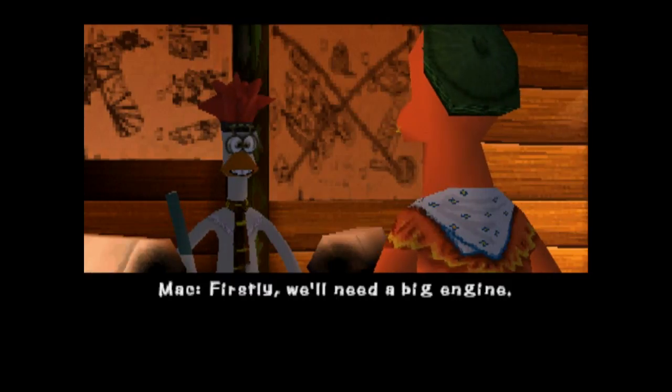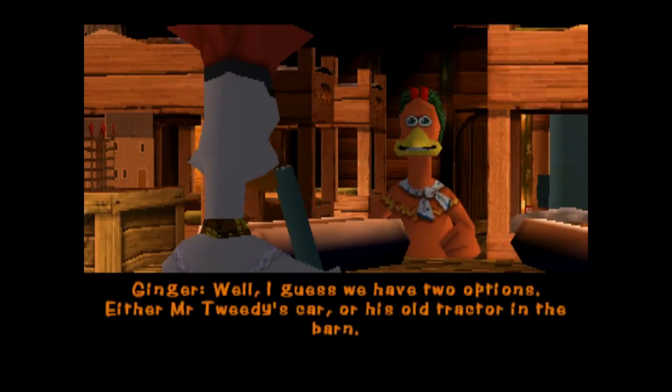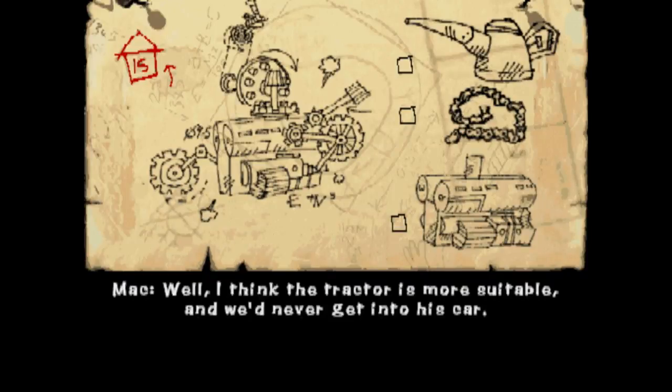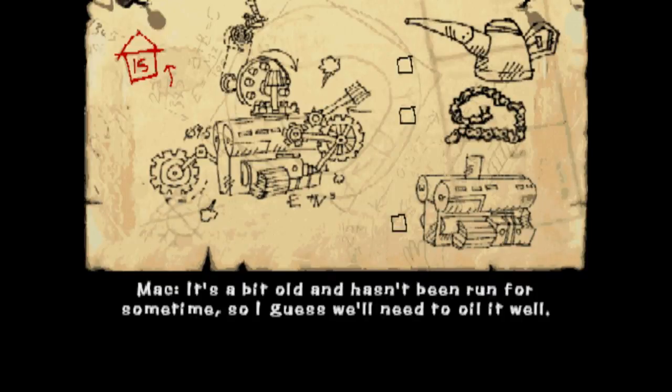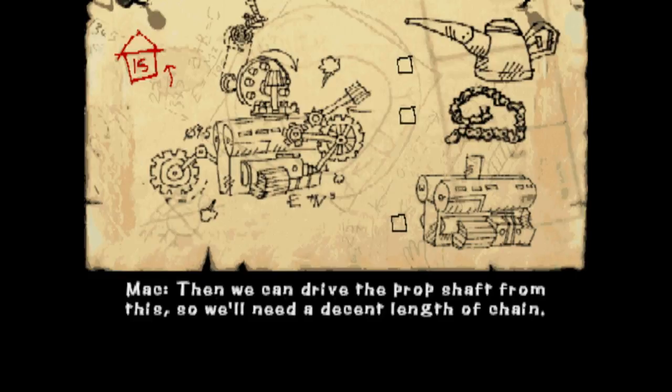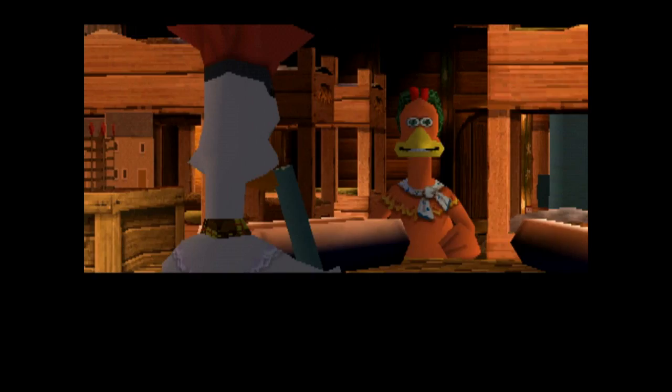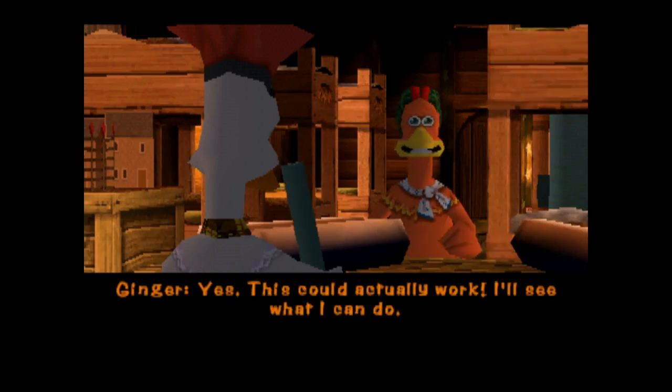Firstly, we'll need a big engine. I guess we have two options: either Mr. Tweedy's car, or his old tractor in the barn. I think the tractor is more suitable, and we'd never get into his car. It's a bit old and hasn't been running for some time, so I guess we'll need to oil it well. Then we can drive the prop shaft from this, so we'll need a decent length of chain. They should be easy to get. Yes! This could actually work! I'll see what I can do.